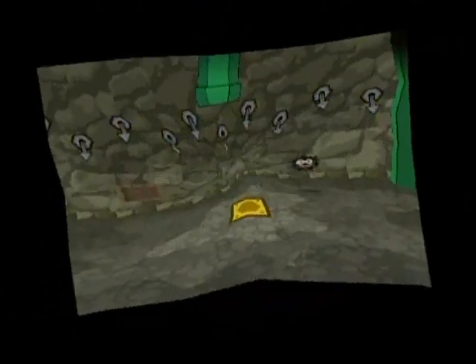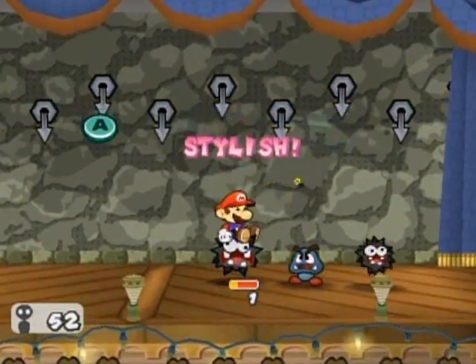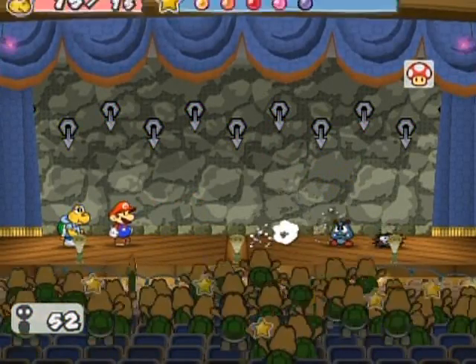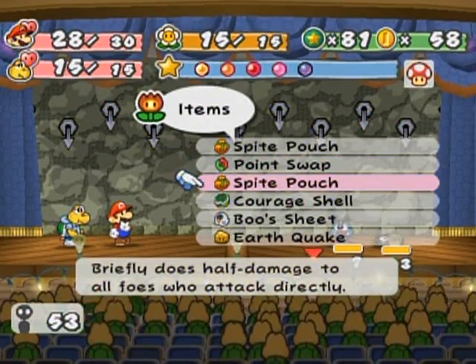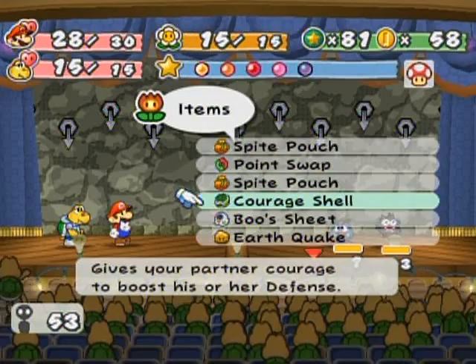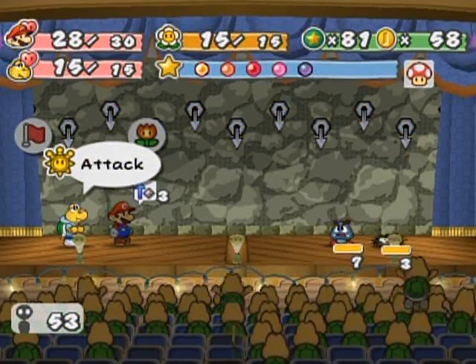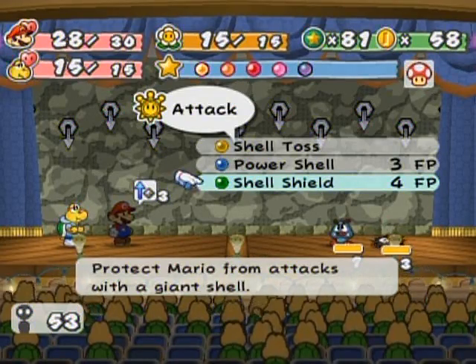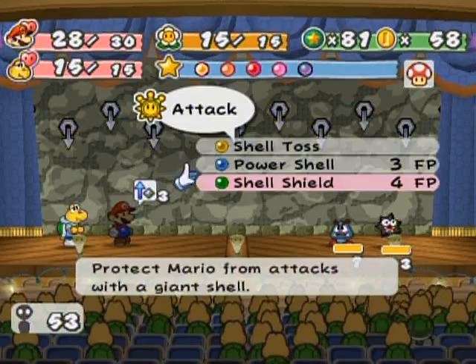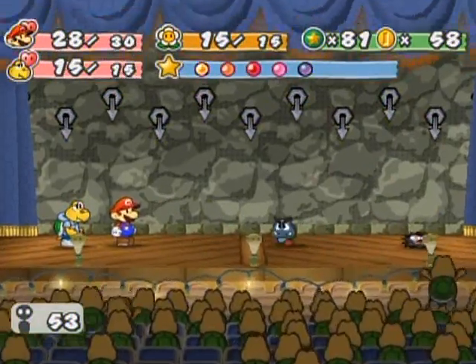Oh, look at that — it's my pouch. I've got some pretty decent crops here. Maybe I should start demonstrating those items I've had in my inventory. Let's try the Courage Shell — I don't think I ever showed this off before. Yeah, that's all it does, nothing all that special. It's not like Koops's Shell Shield, which I'd like to show off a little bit later because it has its own animation, but I'd like to conserve stuff for now.